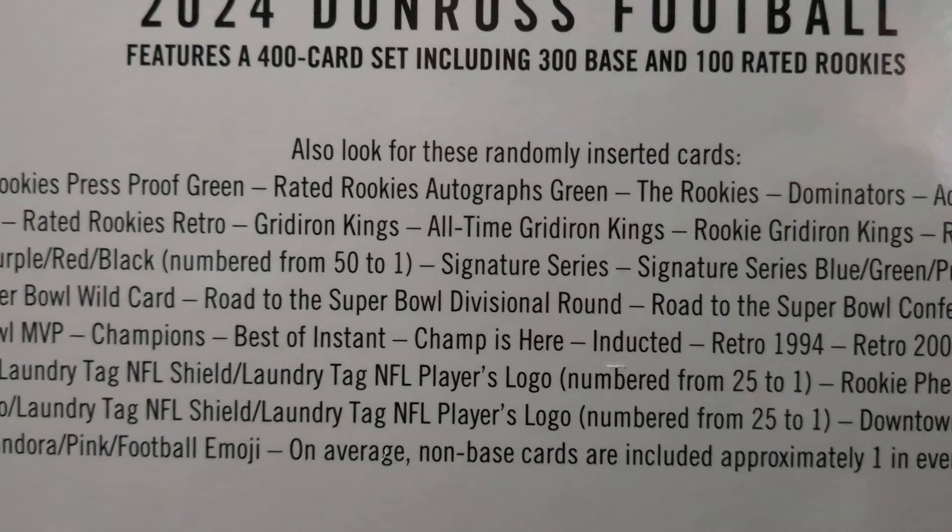We got a green Jalen Ramsey — nice. Then the rated rookie, that's what rated rookies look like this year. We've got a Jalen Polk — I like this year's design, that's nice. We got a Jonathan Taylor and a Josh Allen — it used to say Josh Allen, now it says Josh Heinz Allen.